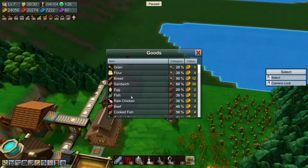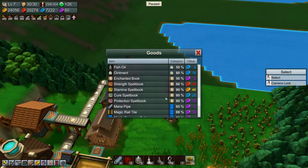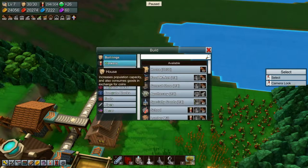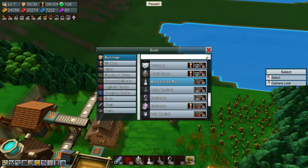Let's see — goods — Mana Pipe. We can actually see how to make Mana Pipe. That's done in a Magic Forge. So let's build a Magic Forge and see how we make some Mana Pipe.